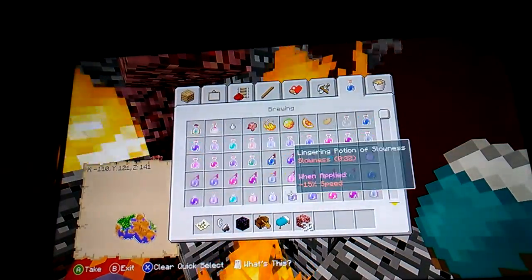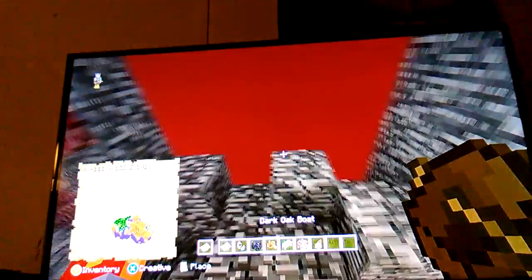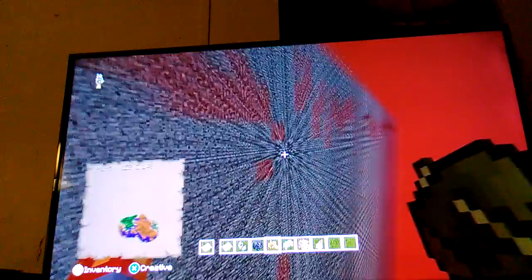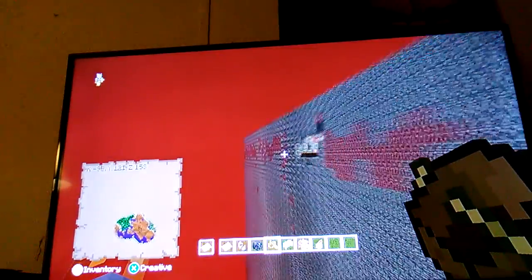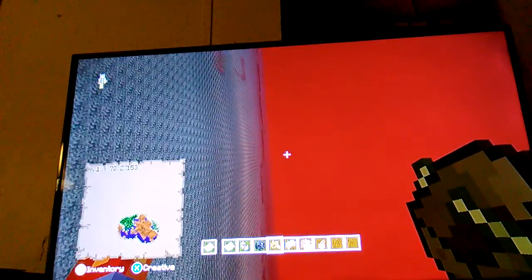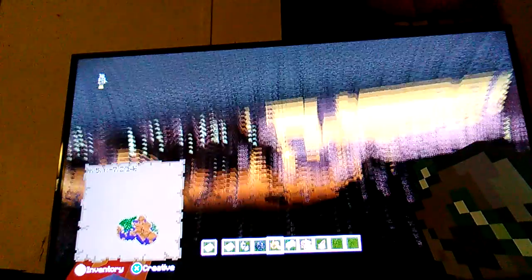Now here's what you're gonna want to do: grab a splash bottle of water and splash out all these fires around. Then go ahead and grab your boat and place it right on the edge of that. I do not claim that I found this glitch — somebody else found it, I just don't know who, so I can't give them credit. If you know the person, tell me and I'll put a link to their channel below. Just one quick warning: do not go underneath or above, cause you will get stuck and you will die. But you can get a nice x-ray.